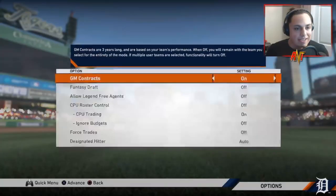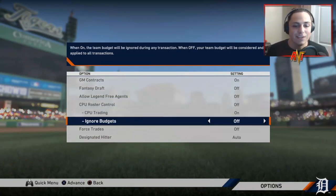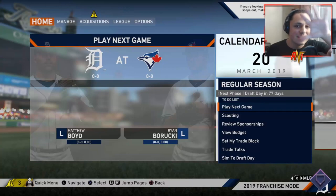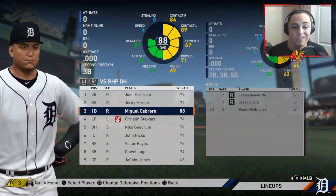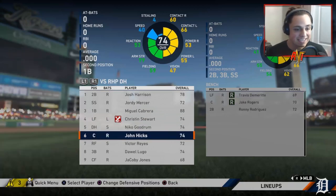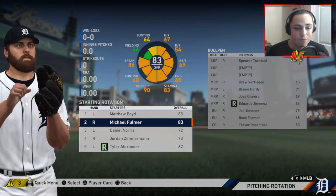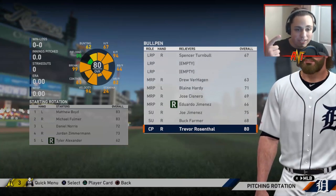We're going to do the toughest rebuild — five minutes with the Detroit Tigers. Budgets are on, no forced trades, and we're controlling everything so the CPU doesn't make moves during the season. Looking at the Tigers, the only players I'd like are Cabrera, Christin Stewart, and Nico Goodrum. The starting rotation has Boyd and Fulmer, but I need a three, four, and five starter. Everyone in the bullpen besides Joe Jimenez and Trevor Rosenthal needs to be changed too.